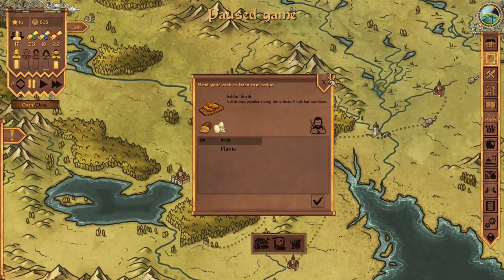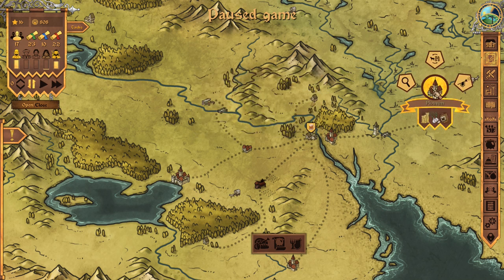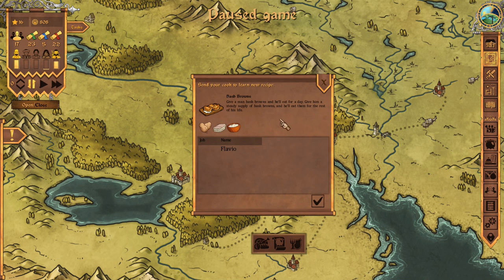Buying a new recipe — soldier snack, fried egg on toast. Not really that complicated, I'm pretty sure I can figure that out by myself. How about Plauvin? I could spend five of my blue scrolls to gain influence, and at level one I can probably buy the new recipe. I can buy a new recipe with you now. What is your new recipe? Hash browns. So we're going on a breakfast-y theme — we've got fried egg on toast, and a commenter suggested it might be French toast. And hash browns. So we're opening up a diner. Give him hash browns and he'll eat for a day — give him a steady supply of hash browns and he'll eat them for the rest of his life.